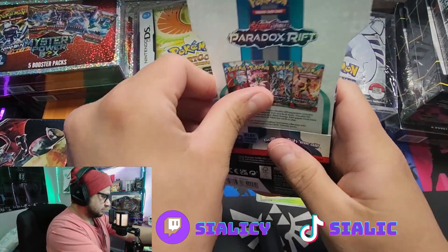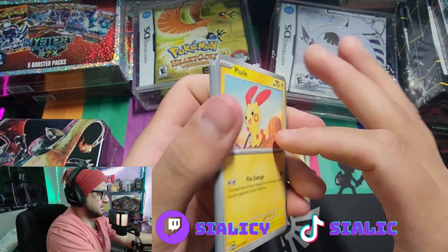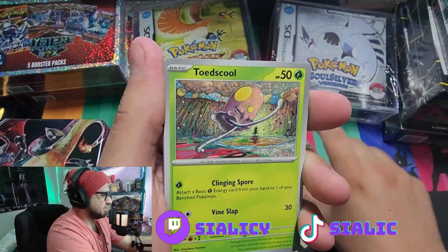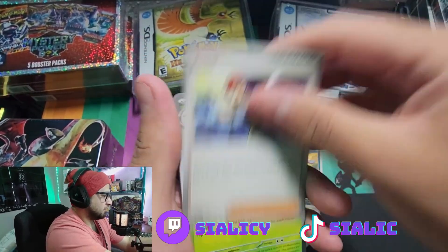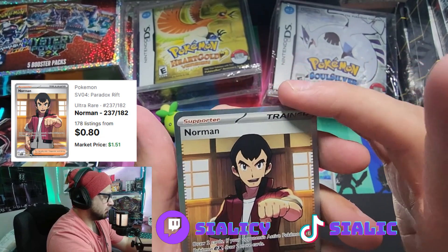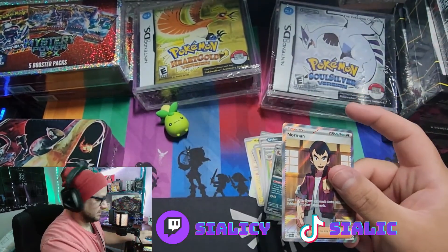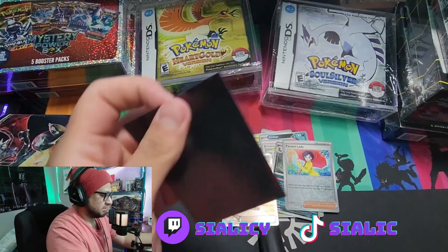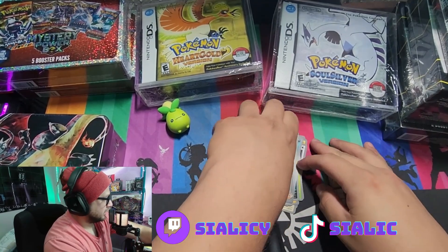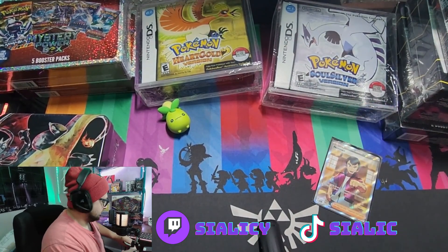Alright, moving on to the final pack of this video. We got Plusle to go with the Minun, Tandem Mouse, Toedscool, Toxel, Crobat, Roark, Steenee, reverse Weavile, reverse Parasol Lady, and — oh! Full art Norman! Not sure how much it's worth since it's a double silver so it's probably not super rare, but I don't have this one so that's pretty cool. Thanks for watching, and thanks to everyone supporting me — I'm more than a third of the way to my hundredth sub goal. I appreciate everybody helping as I try to make a career out of this.